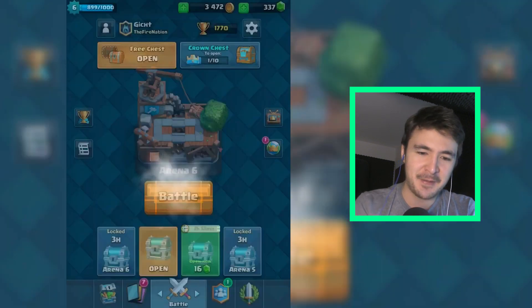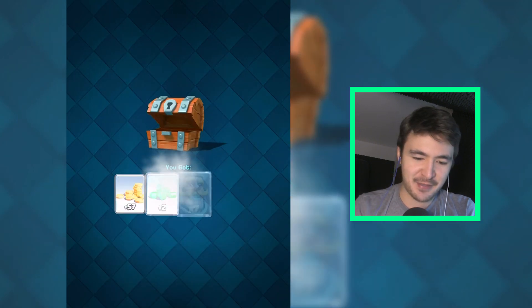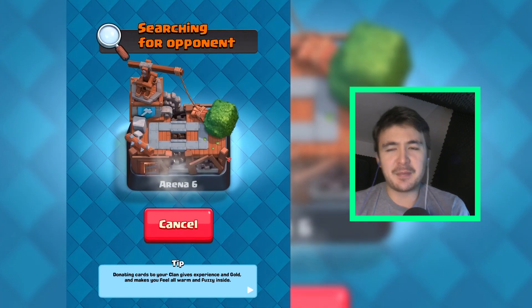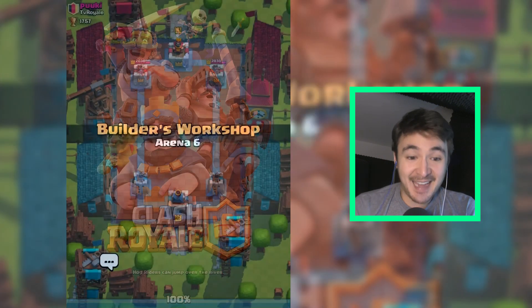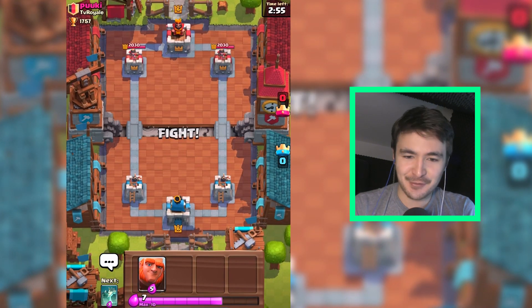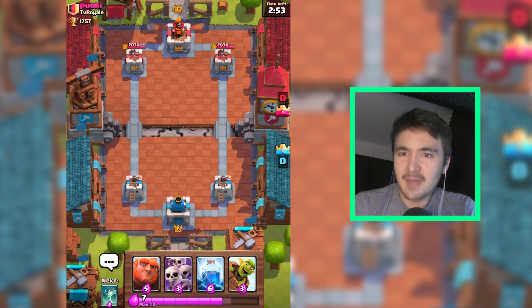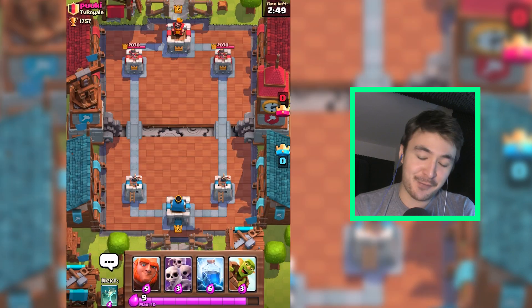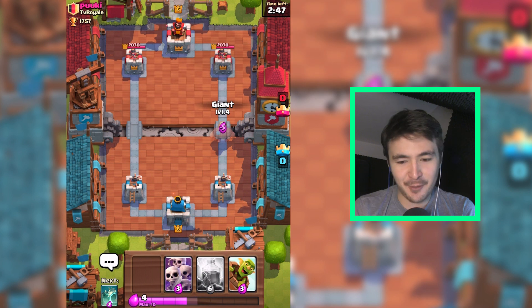Let's open these three chests first and see if there's something special. Nothing special here. Let's jump into a match and see what we can do. I have my rage spell there. I also have my giant and my Goblin Barrel. Let's go for a Goblin Barrel. Maybe we have six elixir very soon.